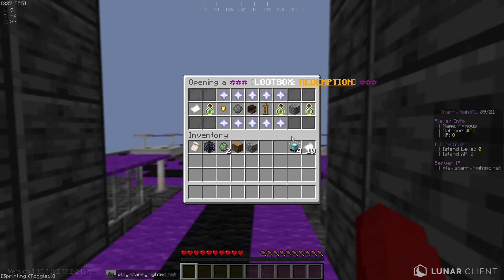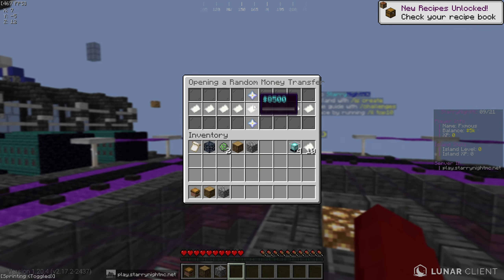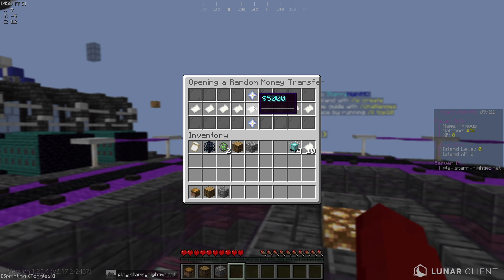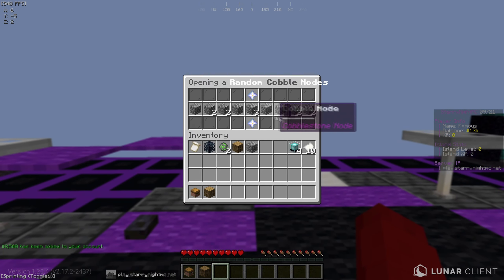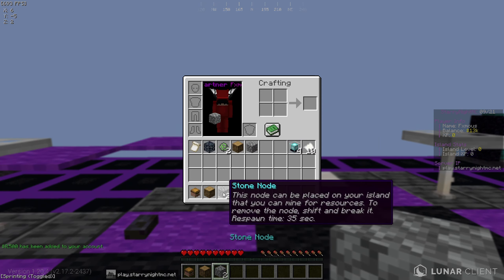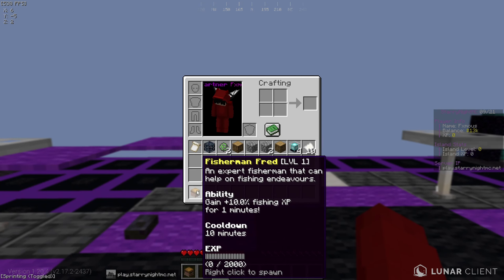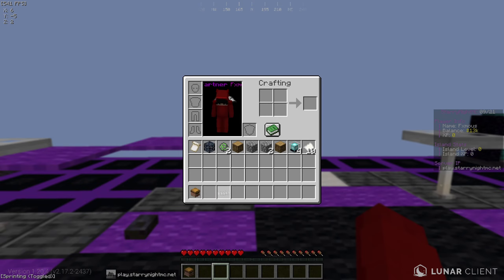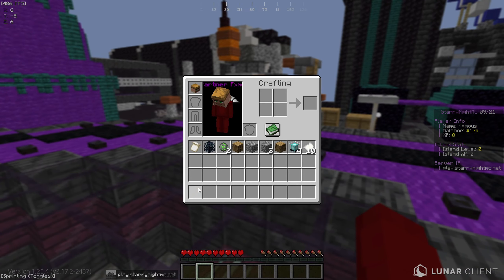Let me go ahead and open up one of these loot boxes. It's kind of got the same stuff — we got a random money transfer. Hopefully we get the top amount of 10k, but we got second-to-top at 8.5k, that's not too bad. We also got random cobblestone nodes — placing one gives me two. The node can be placed on your island like a generator, which is pretty cool. Same for the oak node. And we got Fisherman Fred — a little NPC that fishes for you.